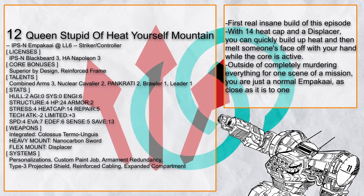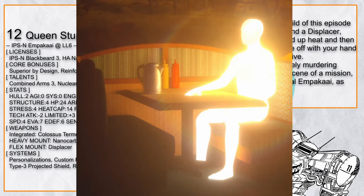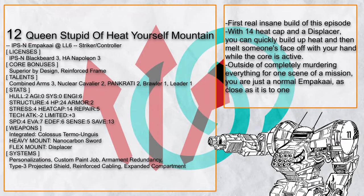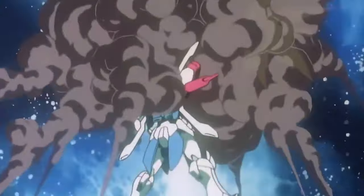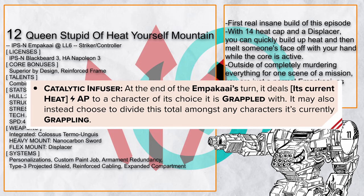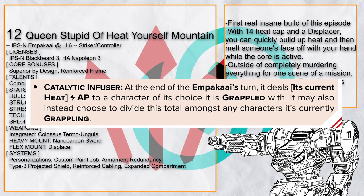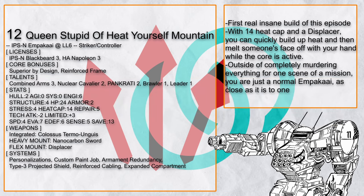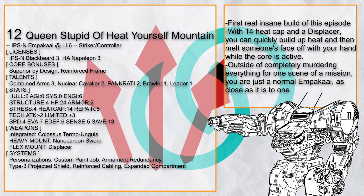Queenstupid of Heat Yourself Mountain is an Ampaka with 14 heat cap that also has a Displacer for Catalytic Infuser, which when Ampaka's core power is active also lets you incinerate foes that you are currently grappling. To say the very least, 14 AP energy damage is already enough to kill or maim most things. Add in the super heavy and there's going to be a lot of murder — but only when the core power is active. Still, that's quite brutal.